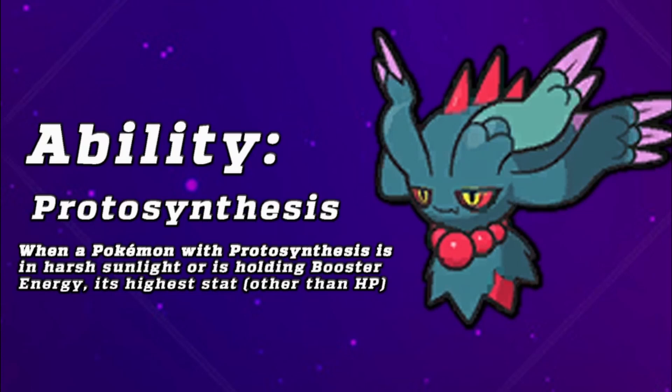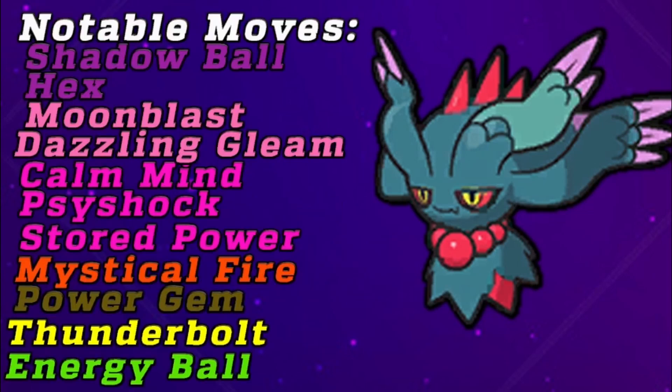Fluttermane gets a lot of very nice moves. Its STAB options include Shadow Ball and Hex on the Ghost side, and Moon Blast and Dazzling Gleam on the Fairy side — both very strong special options. Hex gives it good viability alongside Toxic Spikes or Burn Spread. Toxic Spikes especially are going to be very, very present in this generation.